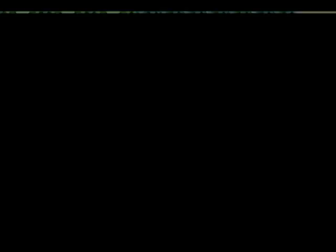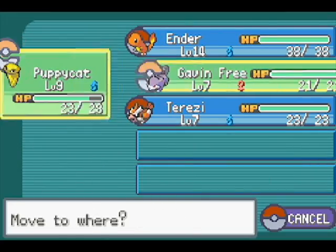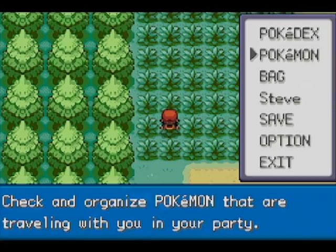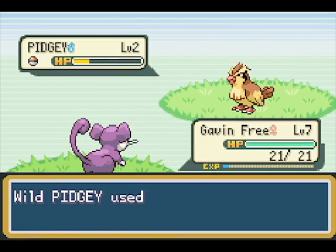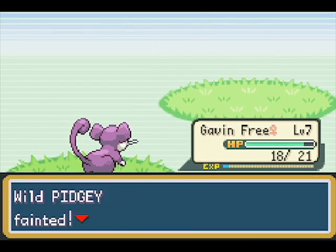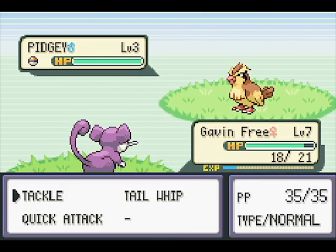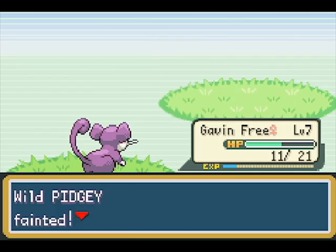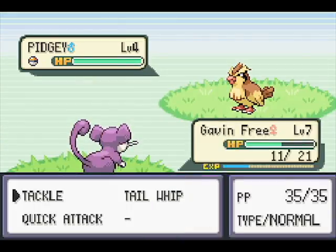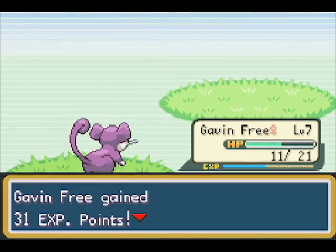Puppycat, let's switch you out for Gavin, because Gavin's the only one who doesn't get super affected by rock type stuff. And he is apparently way better at killing things than you are. Sorry Puppycat, but you suck. Let's keep the gravy train. I wish you could one-shot things like Ender does though. Be better, Gavin.